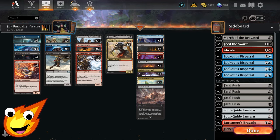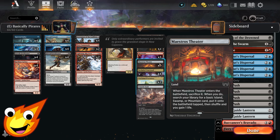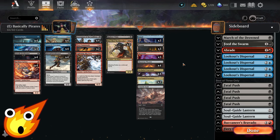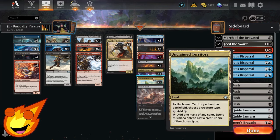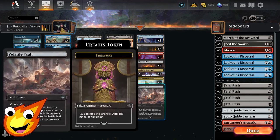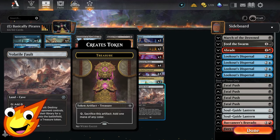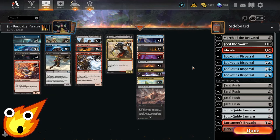For the mana base, as you'd expect from a budget deck, we have Islands, Swamps, and Mountains — they will come into play tapped, but Maestro's Theater is perfectly fine for us. Since we're very creature-focused, we'll use Secluded Courtyard and Unclaimed Territory to fix our mana. Finally, a single copy of Volatile Fault as non-basic land hate that also creates a Treasure token.